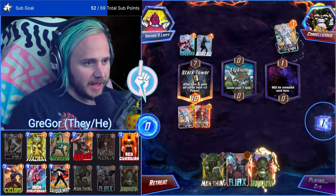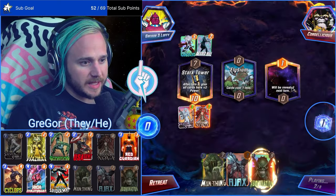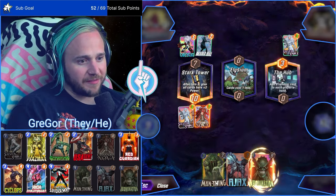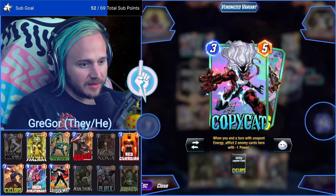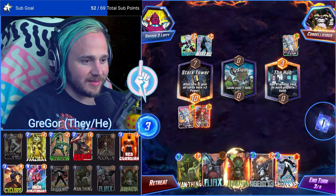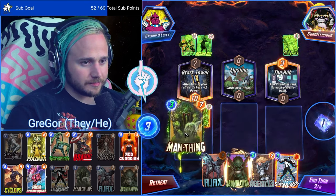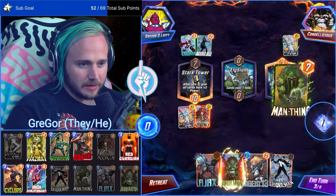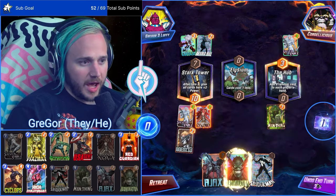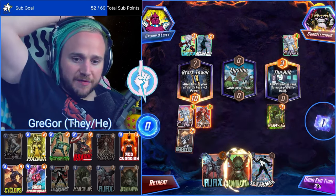What did their Copycat hit? It hit Cyclops. I don't think Cyclops does anything for them because they don't have High Evo — wait, does it? Oh it does. Oh no, okay, that changes things a little bit. I didn't know Copycat still triggers High Evo abilities.